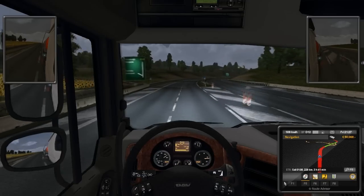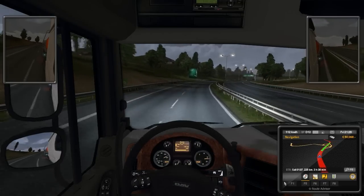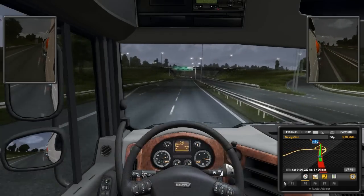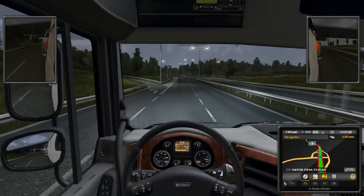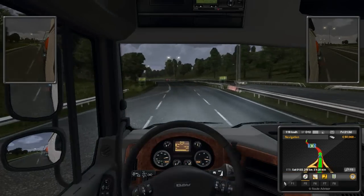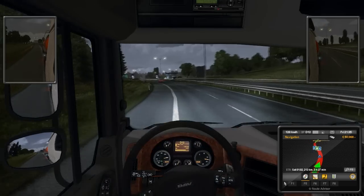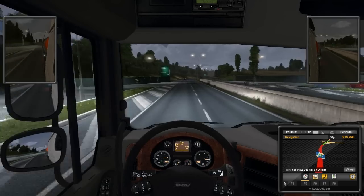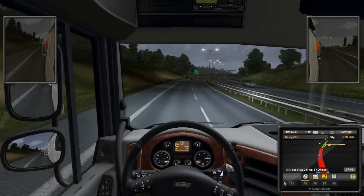Need for Speed Most Wanted will be coming out, and Machinima seems to have gotten into some agreement with EA. They're giving a lot of their partners a free copy of Most Wanted. What I'm most keen about is that with this partnership we can also post early. That will be great for me because I want to post footage of a lot of games but I can't because they're under a review embargo.